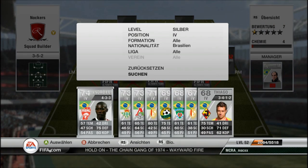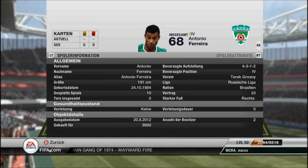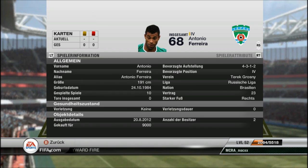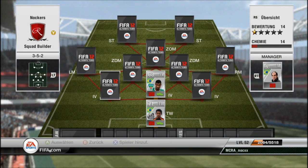The first center back is Antonio Ferreira. He plays in the Russian league for Terek Grozny. He's pretty tall, as tall as the goalkeeper, with 81 pace — his most outstanding stat. He also has pretty good shooting; it only says 60 but he has good power shots.